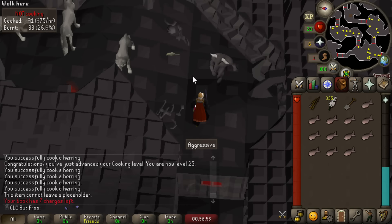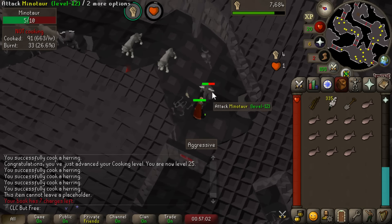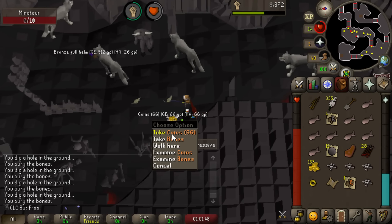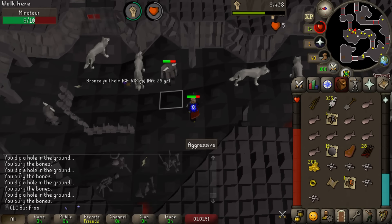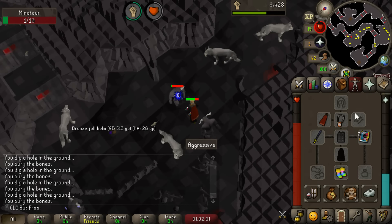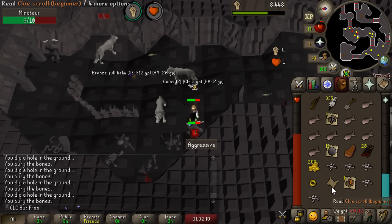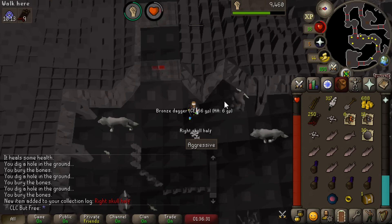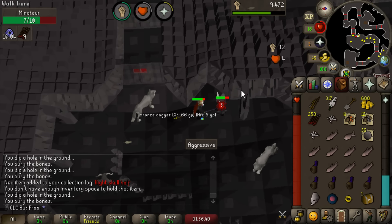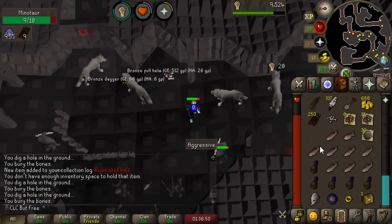The first victim of our powerful Mithril sword will be these Minotaurs here. They have low defense and some decent drops - they drop bronze arrows which I'll use to train ranged later, and they drop one of the pieces of the Skull Scepter. I'm going to need a ton of dupes of that so we can constantly teleport back to the Stronghold of Security later on. They drop beginner clues at a rate of 1 in 60, so they're fairly common. We finally have the right skull half at 96 kill count - I think the drop rate is like 1 in 34, so we basically went triple the drop rate. I just pray I don't go dry on the Ogre War Club or I'll lose my mind.